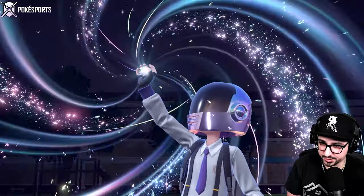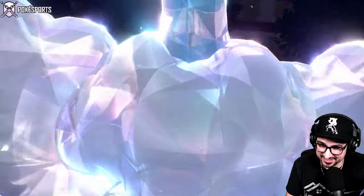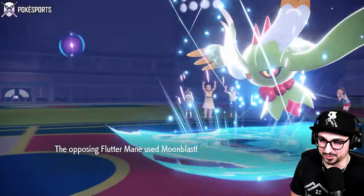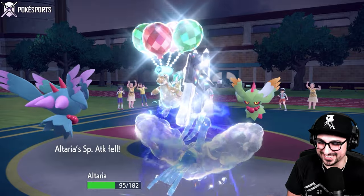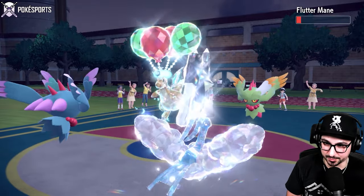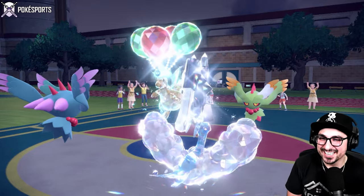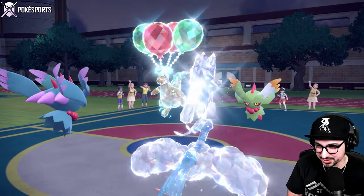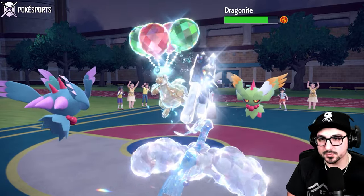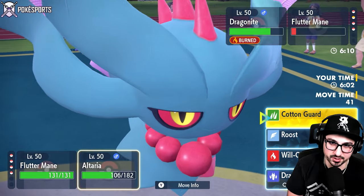Hopefully Willow connects. There's a Terastalization — Altaria though! Bird's got an Axe on its head now. I'm excited for what's about to happen. Moonblast — not today, baby. Let's get the Special Attack drop. My poor Dragon Breath. Great damage onto their Fluttermane — not going to be enough to knock out, but enough to get the Special Defense drop. And Willow does connect! This is absolutely wonderful. I don't know if they won the Speed Tie or what happened with the Fluttermane? I could also just be a slower Fluttermane — I have no idea. Let's just go for Moonblast onto their Fluttermane and fire off a Roost here.